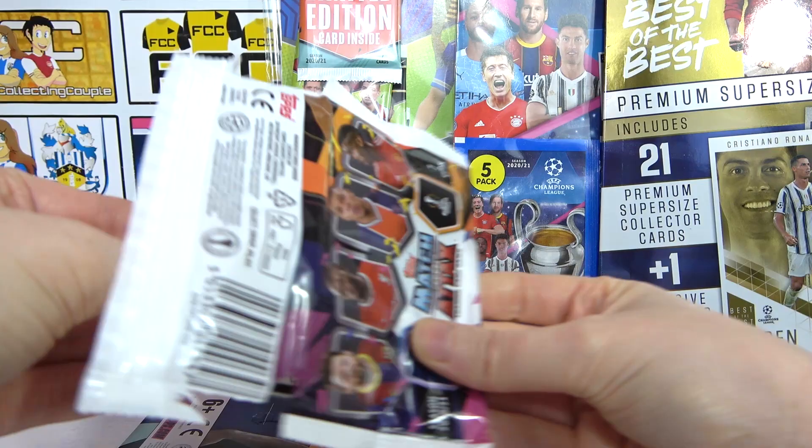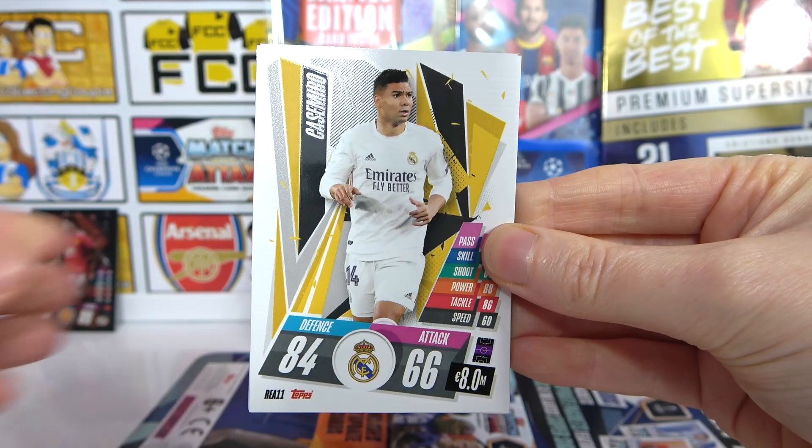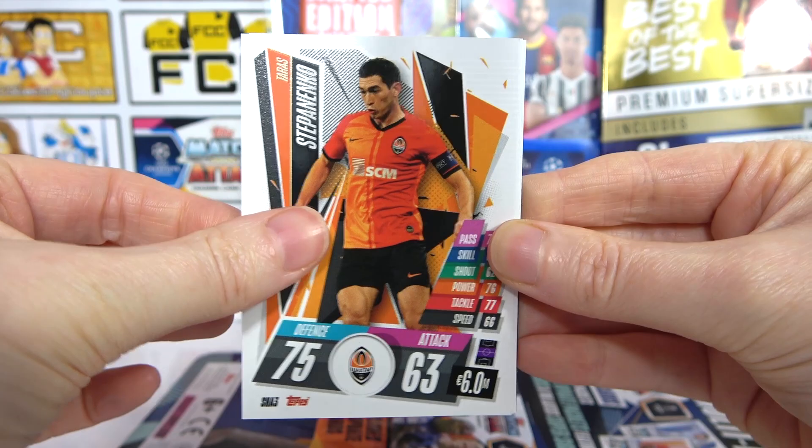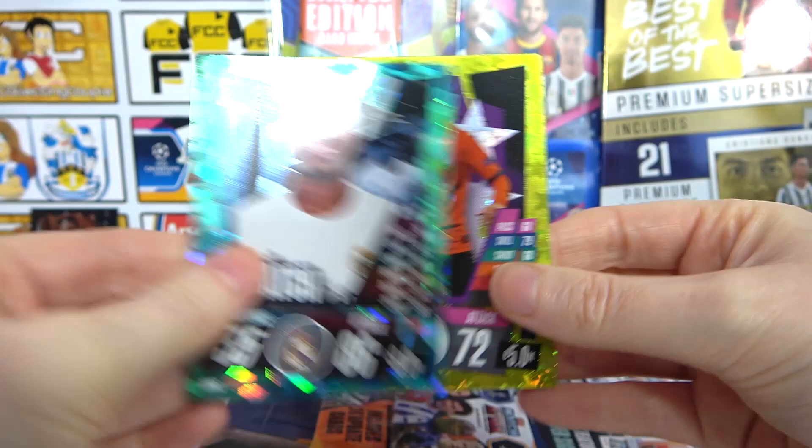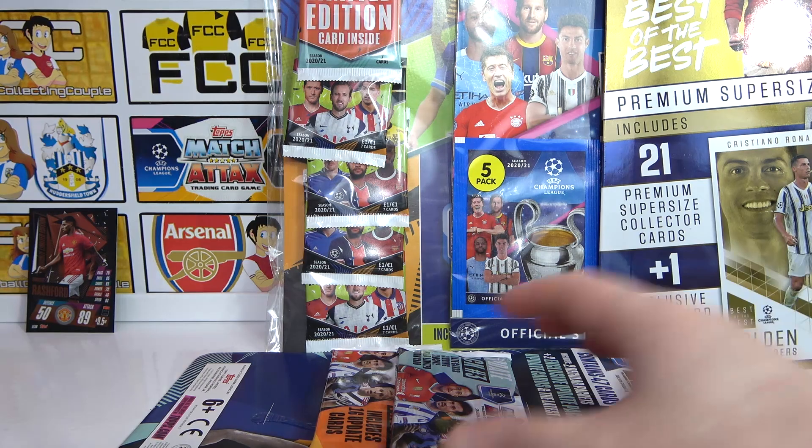This one should have a limited edition code as well — we did open these before. There's another hero pack code, enjoy! We have Casemiro, Mbappe, Stepanenko, De Gea, Goumez, and two inserts for me! We have Vinicius Man of the Match and a Tete Rising Star — that's probably my best normal pack so far. No 100 clubs though.